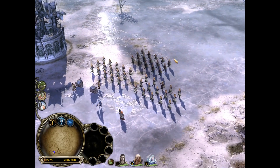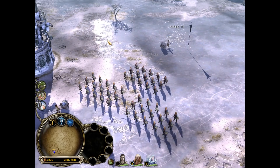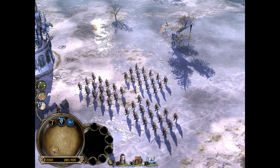Maloran Trees are the main resource building for the Elves. Each faction has their own different resource building. For Goblins it's Tunnels, for Men it's Farms, for Dwarves it's Mines, for Isengard it's Furnaces, and for Mordor it is Slaughterhouses.